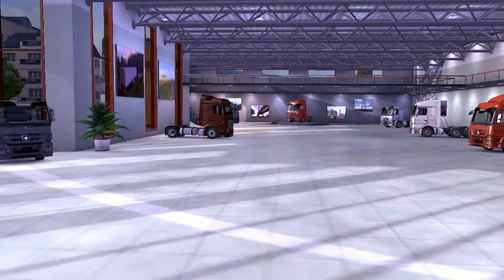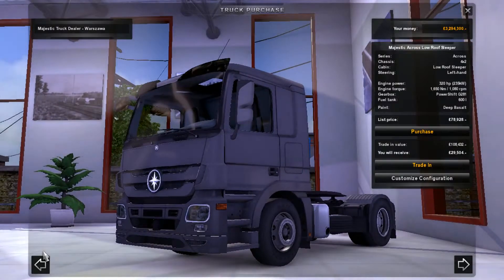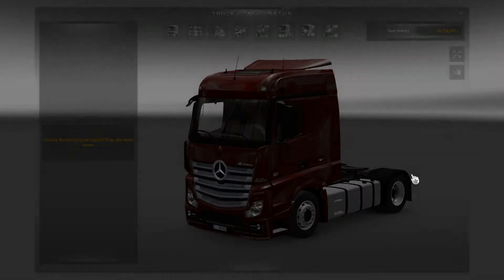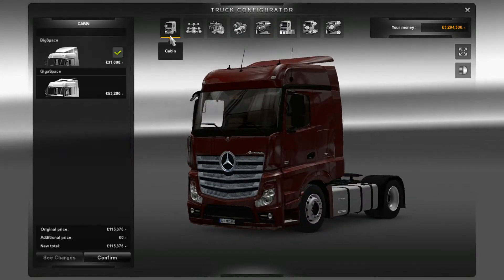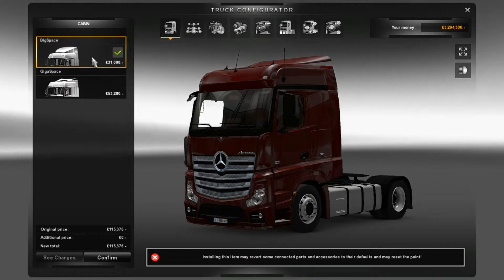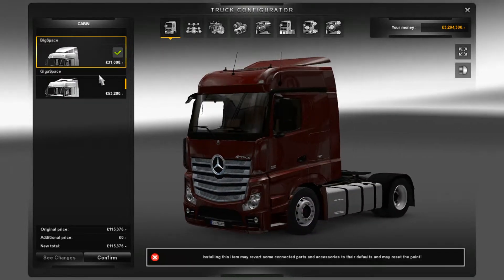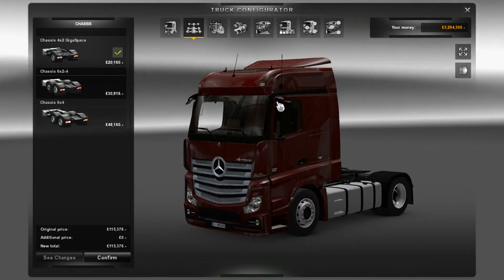So in the Majestic dealership — or Mercedes, should I say — we obviously have the Mercedes MP3 Actros, but next to it we have this: a Mercedes-Benz Actros MP4 in Big Space. I'm told there are tons of upgrade options. It's going to be a bit awkward today because I've run out of USB ports on my laptop, so I'm using the laptop mouse. In terms of cabin, we've got Big Space and Giga Space, which gives a little bit more roof space, but I kind of prefer the Big Space. Obviously if you were actually living in the truck you'd want as much space as possible.